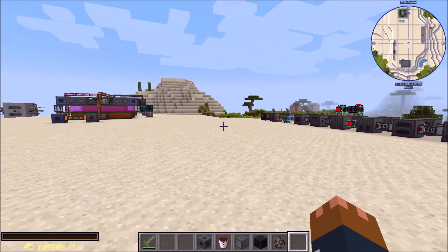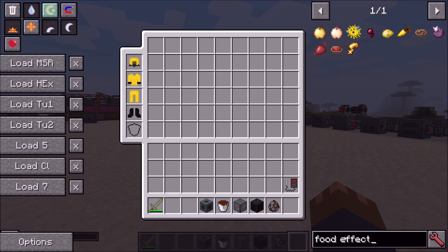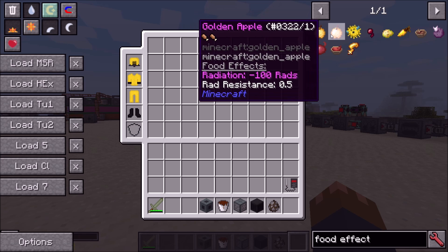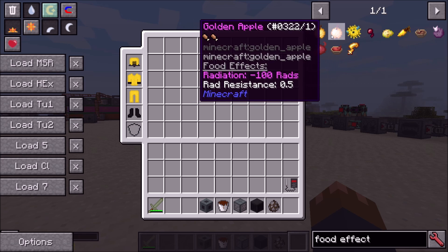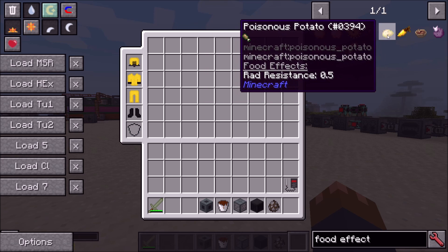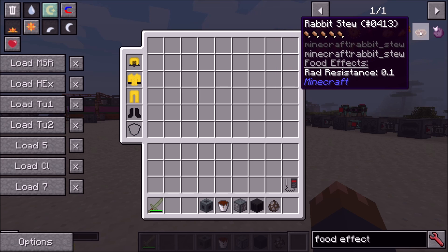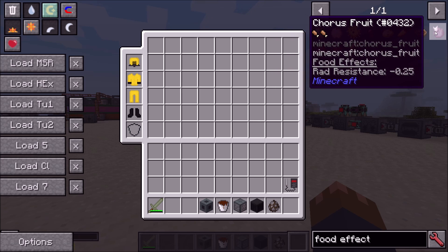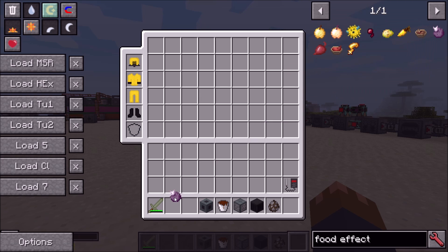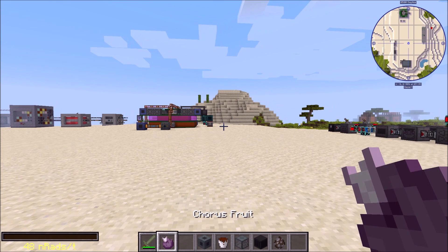Next, added config for food radiation and rad resistance effects. If you look in the food effects config you'll see various items that already have effects by default. Golden apples, for example, take away radiation and give a little bit of rad resistance. Items that poison you have been given rad resistance to make them less useless. Golden carrots take away a bit of radiation, and rabbit stew gives a little bit of radiation resistance.